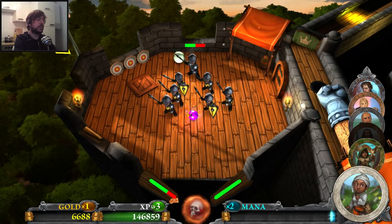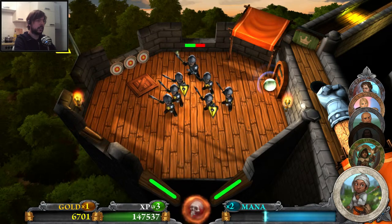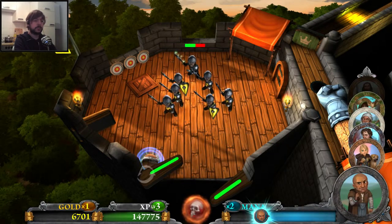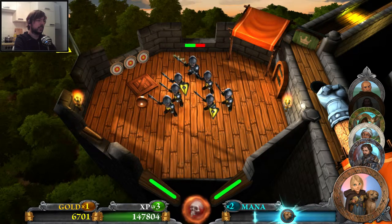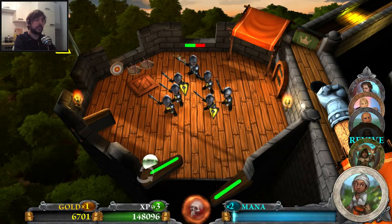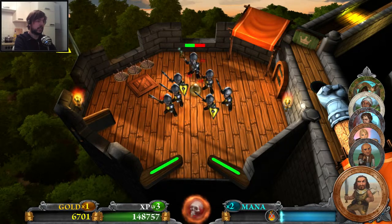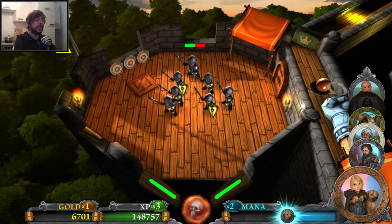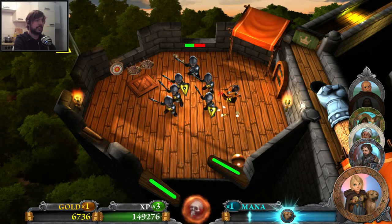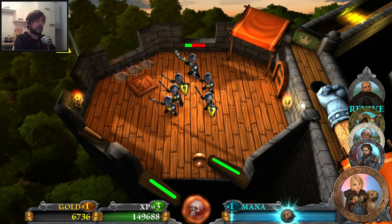Use the healer to heal up the hit points. There we go. Now we can swap to the knight — actually to the rogue; I think the rogue's pretty good here. If I get enough mana I can try out the swordsman again. Okay, that's the revive.